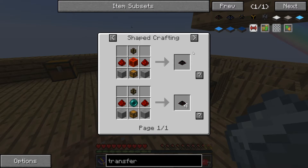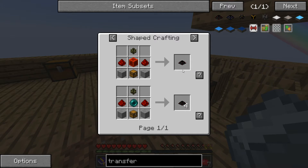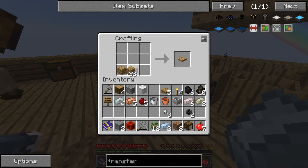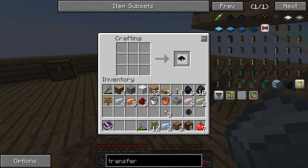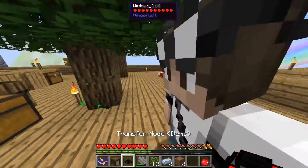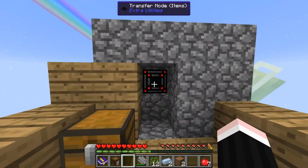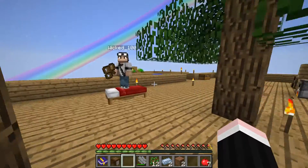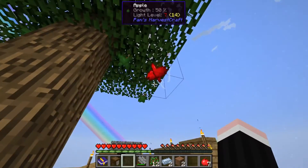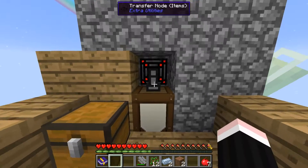Transfer pipe. Got the first apple from the apple tree. I'm going back. Transfer node, items, and a barrel. Holy shit! What have we done? We're going to move the apple farm somewhere else. We need a new location. Oh, it totally works!